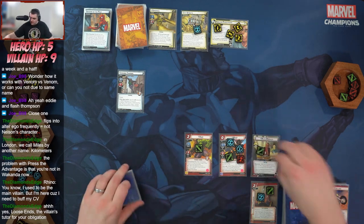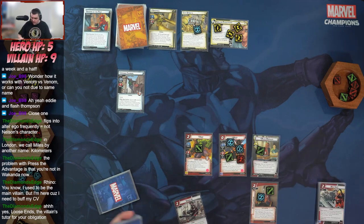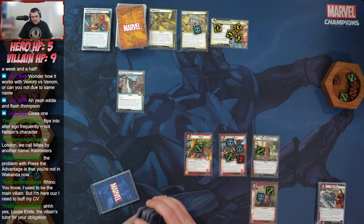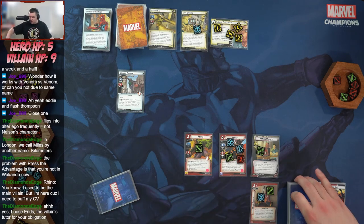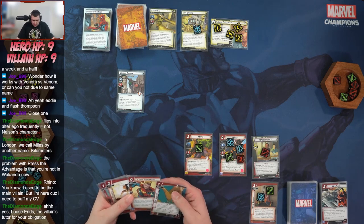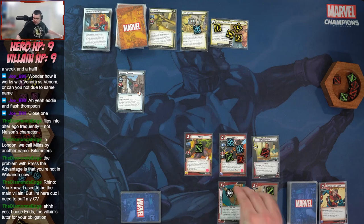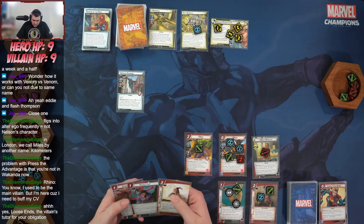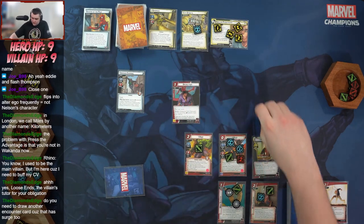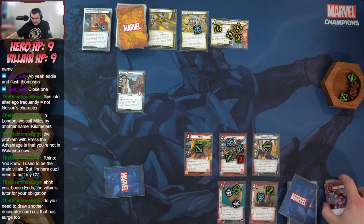We're going to flip down to alter ego form — whenever we do that, we get to shuffle a Spider-Man card into our deck. We'll shuffle in Swing In. We heal for four, going back up to full health. Then toss a Chase Them Down for a Web Shooter. We'll toss a Martial Prowess to play Double Life — change your form, and if you paid using a physical resource, ready your identity. We flip up to Spider-Man and since we paid with a physical we get to ready.